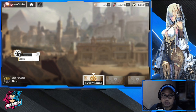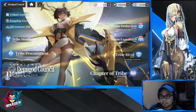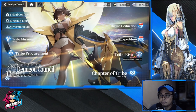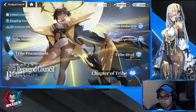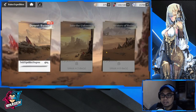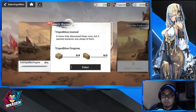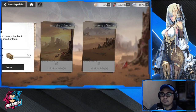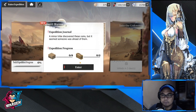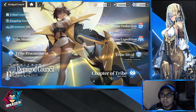Going back, we also have Chapter of the Tribe — this is just fighting stages; most of you are familiar with it. This one is going to be available tomorrow: Tribe Rival — I'll discuss that and see what that gives us. Then we have the Ruins of Expedition — these are map stages, like a puzzle map. They're easy stages; they unlock on different days and you just need to finish the one in progress.